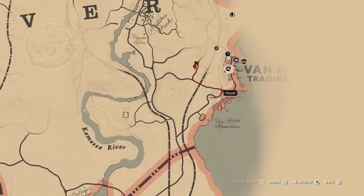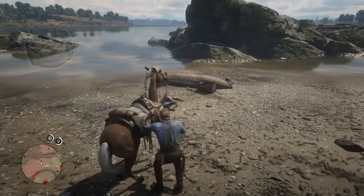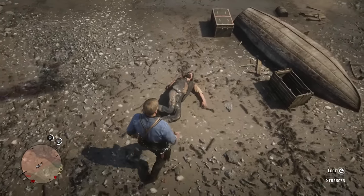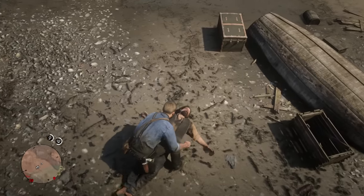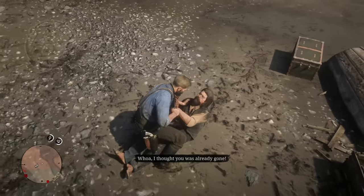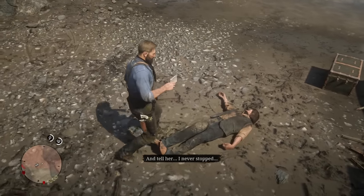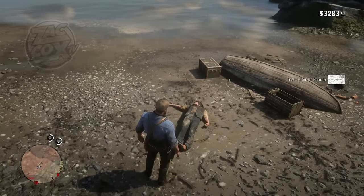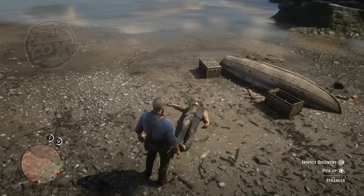Number 7, a reference to Bonnie McFarland from Red Dead Redemption 1. This is a very nice, subtle nod to Bonnie. We come across a man who seems to be dead, but once we approach, he jumps up and gives us a letter, then dies for real. We can read this letter and it's a reference to Miss Bonnie McFarland from Red Dead Redemption 1.